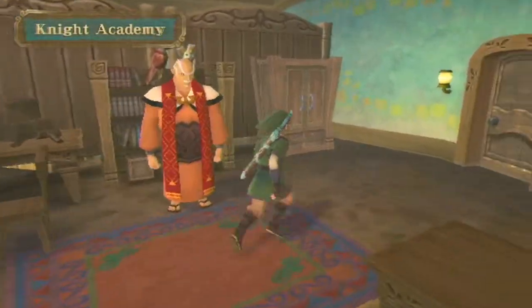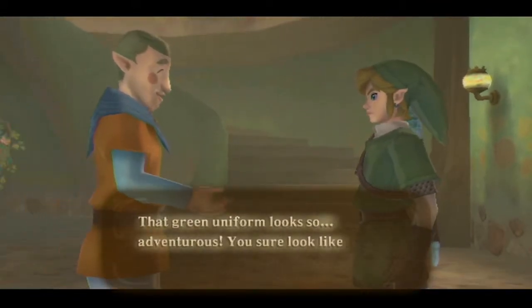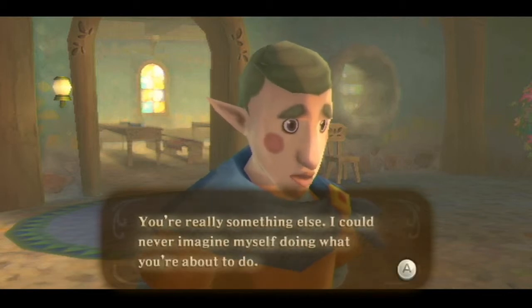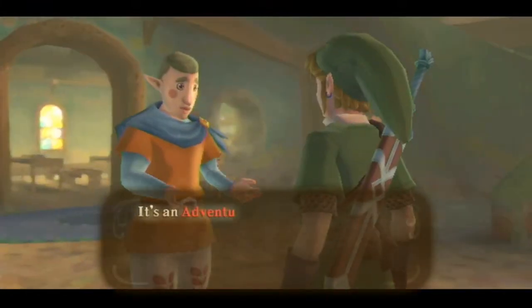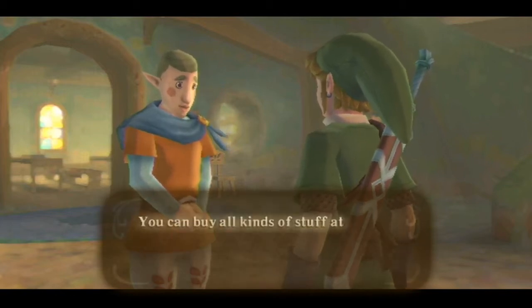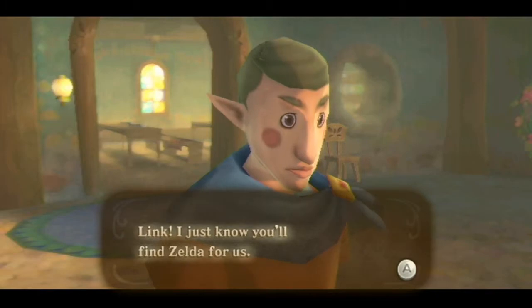Now for real, we have the full run of Skyloft and can talk to the majority of people in town. Fledge says: 'That green uniform looks so adventurous — you sure look like a knight now. Headmaster said you're heading out to look for Zelda. I could never imagine myself doing what you're about to do, but I put a lot of work into making this.' You got the Adventure Pouch — you can store all kinds of useful items in it. You can fit four things you'll need on your big journey, and you can buy all kinds of stuff at the bazaar to put in it.